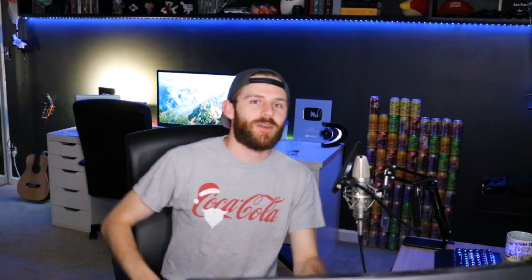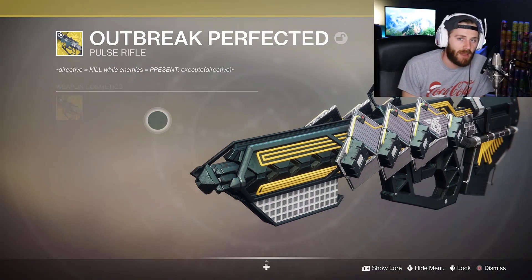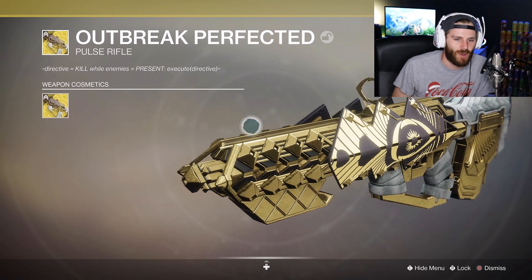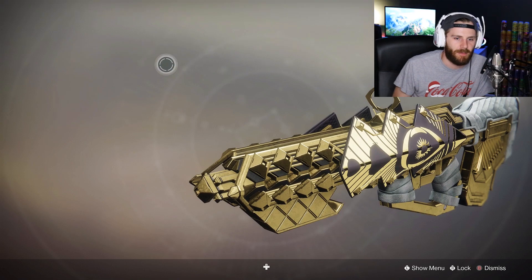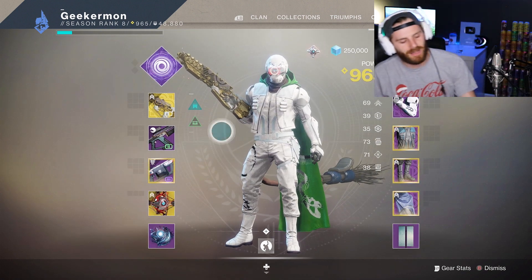Yo, what is going on, you guys? This is Mike, aka Geekerman, and welcome back to another Destiny 2 video. Apparently there has been a gun in Destiny 2 that has been ninja buffed. People have told me on Twitter and in the comment section that Outbreak Perfected has been buffed. I still don't have the catalyst for it because I never use this gun, but apparently this gun is actually insane these days. I got this new ornament for it, so we're gonna be wearing it. Today is an Outbreak Perfected video — just do it, June!